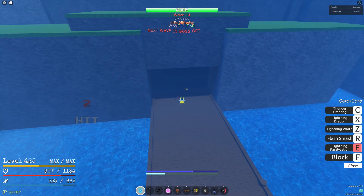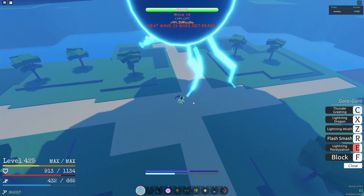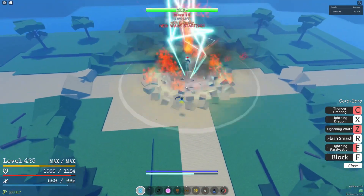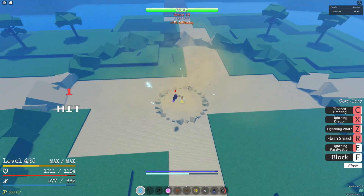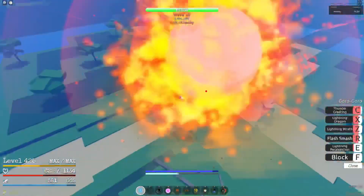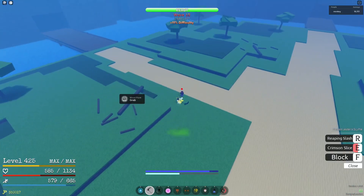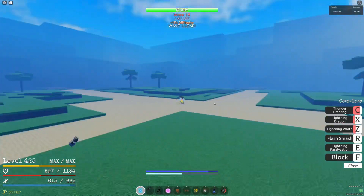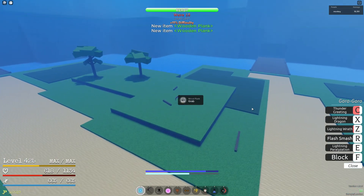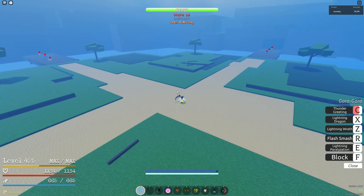On boss waves, jump far back — far enough so you're out of range of Haki stomp and similar moves. As soon as you see the next wave, throw it, wait for them to land, then use your moves. I missed my Lightning Wrath because it's super hard to see, which is why I recommend Observation Haki. It's not a must-have but it makes things a lot easier — I completely missed my Lightning Wrath and then got hit by a flame pillar.